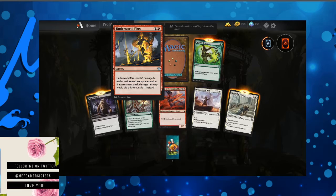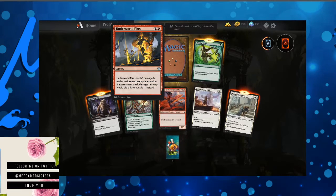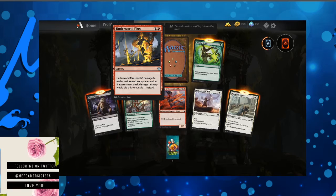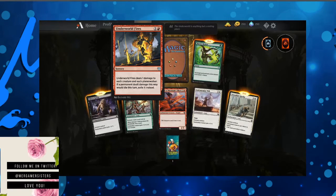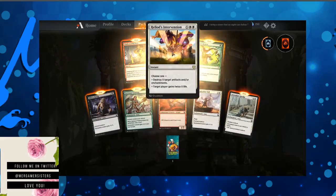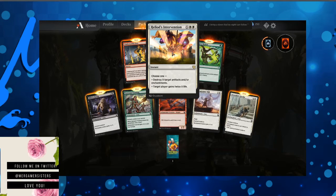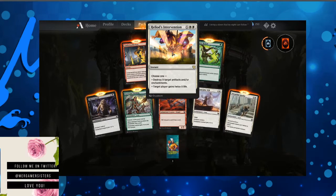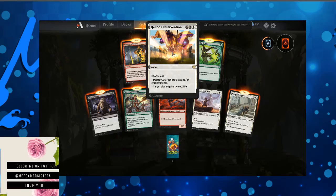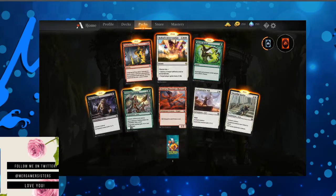Underworld Fires deals one damage to each creature and each planeswalker. If a permanent dealt damage this way would die this turn, exile it instead. Heliod's Intervention — choose one: destroy X target artifacts and/or enchantments, or target player gains twice X life. Man, if that had convoke — oof, GG.